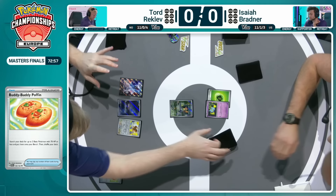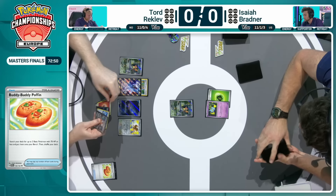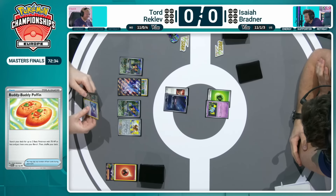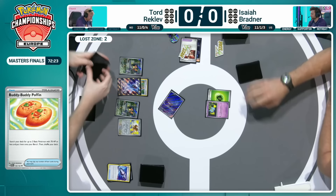We're likely to see that Cleffa come into the active — it is a great pivot option, it has free retreat, only 30 HP, so it can go down to something quite easy like a Sableye. We see the energy attachment, retreat cost, and the Grasping Draw Cleffa in the active spot now. Tord's got four in hand, potentially goes down to three with the attachment of the Defiance Band on the Cleffa. Getting as many cards off that Grasping Draw as possible — love the value there by Tord Reklev, being as consistent as possible. A draw six from that Grasping Draw, back over to Isaiah.